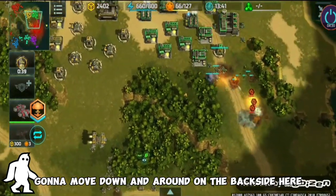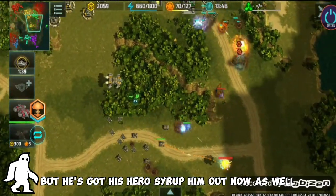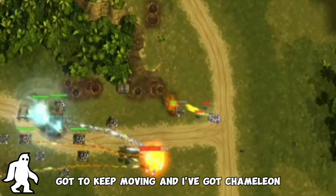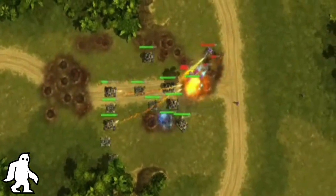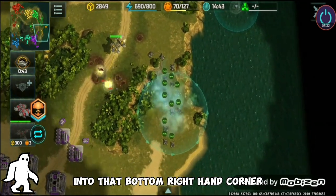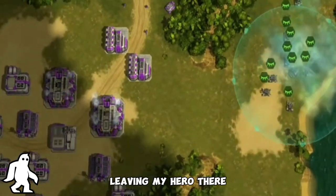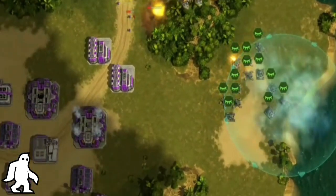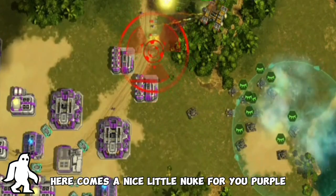I'm gonna move down and around on the backside to try to intercept purple, but he's got his hero seraphim out now as well. Got to keep moving. I've got chameleon I'm gonna turn on in just a second. Red is falling back. I'm gonna push down into the bottom right hand corner on the side of purple's base, leaving my hero up front to attract purple's units. Drop it right there — here comes a nice little nuke for you, purple!